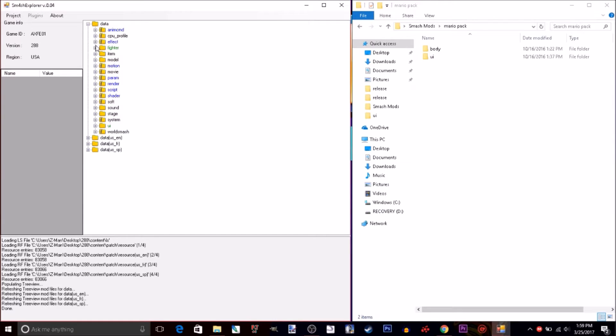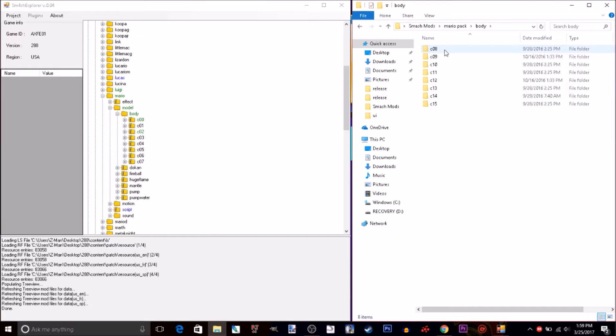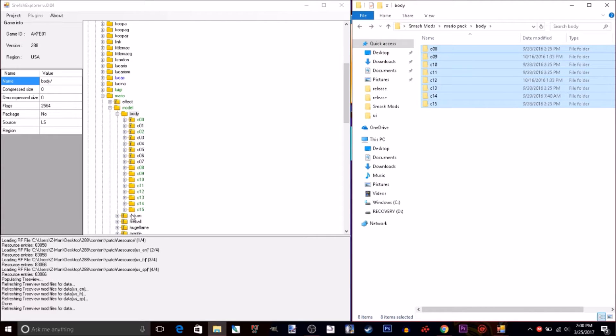First things first. Go into Data, then Fighter. Go down to your character — go to Mario. Mine is green because I already have some mods for it, as you will see right here. I have two mods for it, but we're going to add some more. So we have to go to Body, and then there should be these mods, and they will have every single thing you need. What we're going to do is drag them into the Body folder.